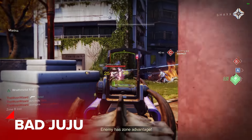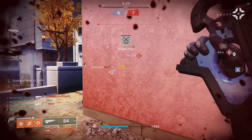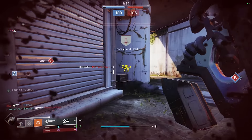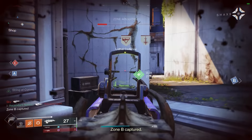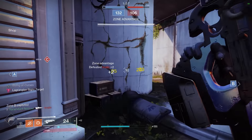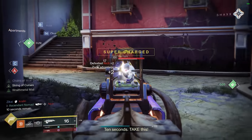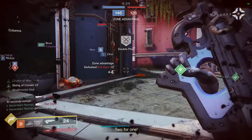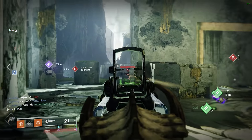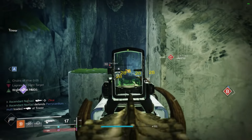Bad Juju is a member of the neglected 450rpm Pulse Rifle Club. It's a decent enough pulse with good stability, solid recoil direction, okay-ish range, but the lethality just isn't there. 3 bursts gives a time to kill of 0.87 seconds, but all shots need to be crits to make it viable. Its exotic functionality consists of a combination of Subsistence, a form of Rampage and Thresh, but it's very much tuned for PvE rather than PvP. I really struggle to make this one work with any consistency, because I was getting outdueled a lot. It's just not very good.